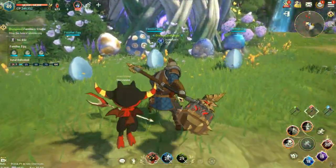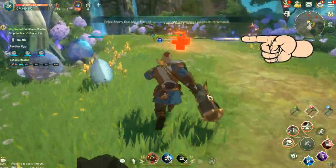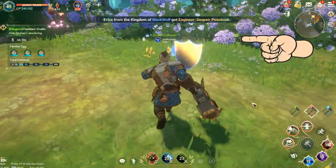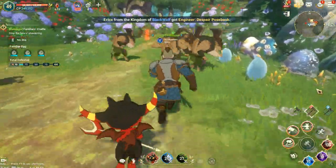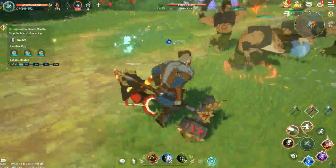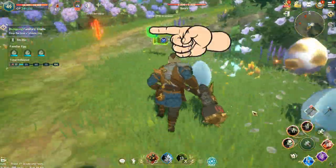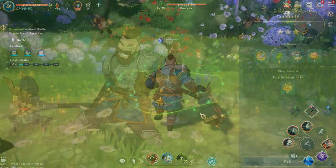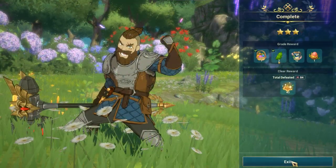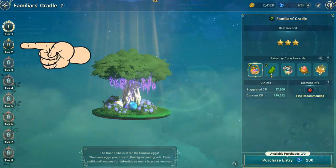As a bonus, be sure to walk through the power-ups to get bonus powers. Once you clear the previous difficulty with a 3-star grade, the next difficulty will be unlocked.